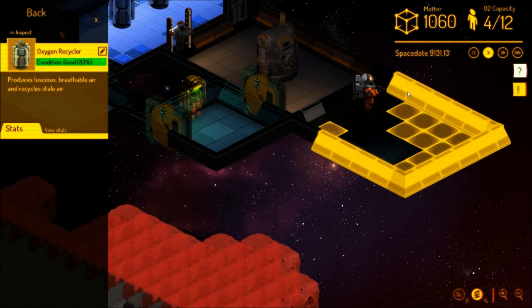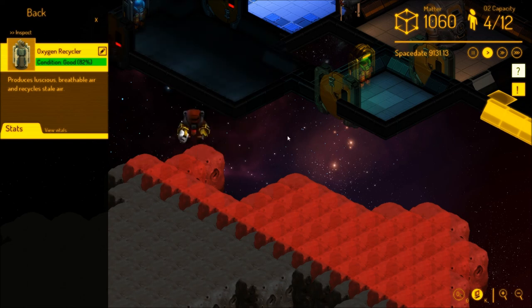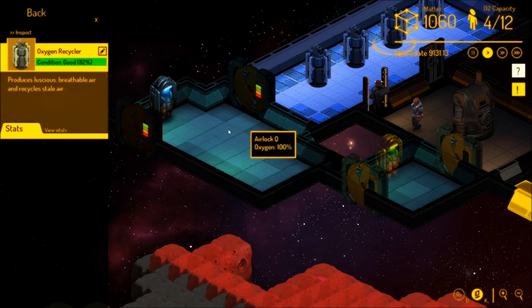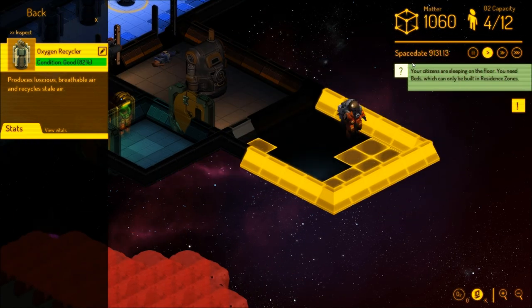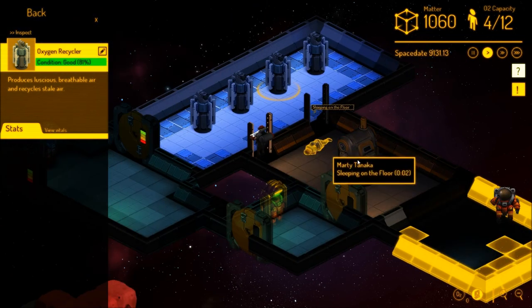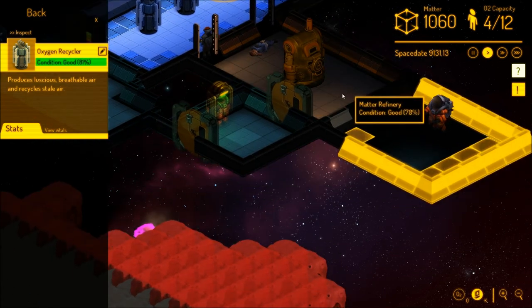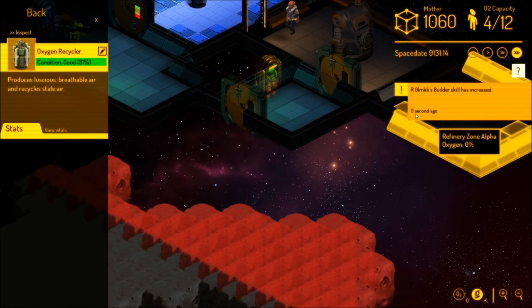Once our builder gets done here, we'll be able to have another refinery. The miners' AI will actually say let's go this way instead of going up here. Your citizen is sleeping on the floor — later on you'll need to make beds, but right now we really don't have the material or the time to do that. So we're just going to go ahead and get our mining and everything started up as quickly as possible.